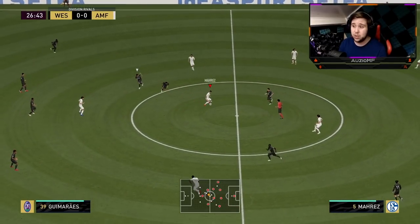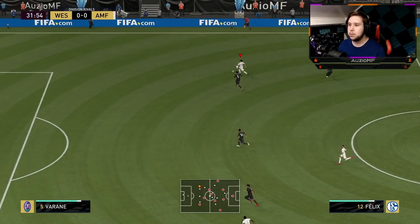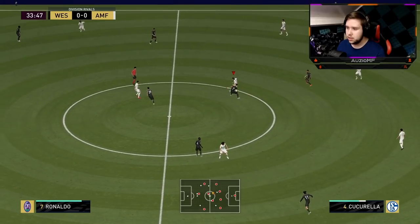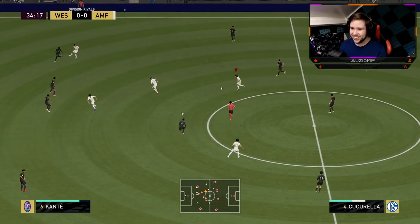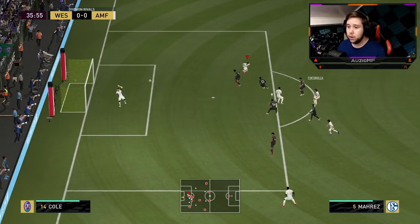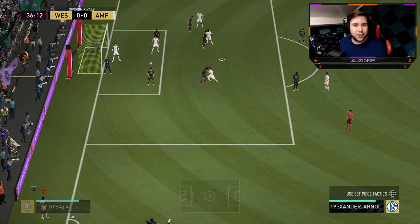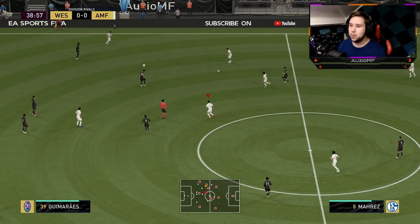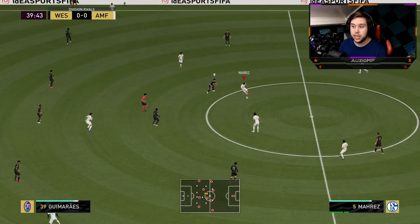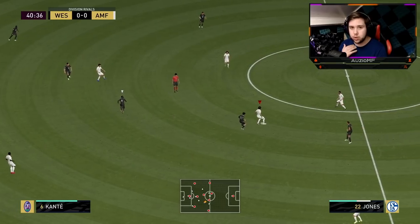I've moved him into the centre mid position now — a perfect pass straight through the middle. Nice interception, great dribbling. His transition speed is so noticeable in midfield — look at how he runs holding LT+RT, he just transitions so, so well. You can clearly tell he'll be one of those centre mids or CDMs you want to press with. You don't want to sit back — you want to get into your opponent's personal space and be as aggressive as possible.